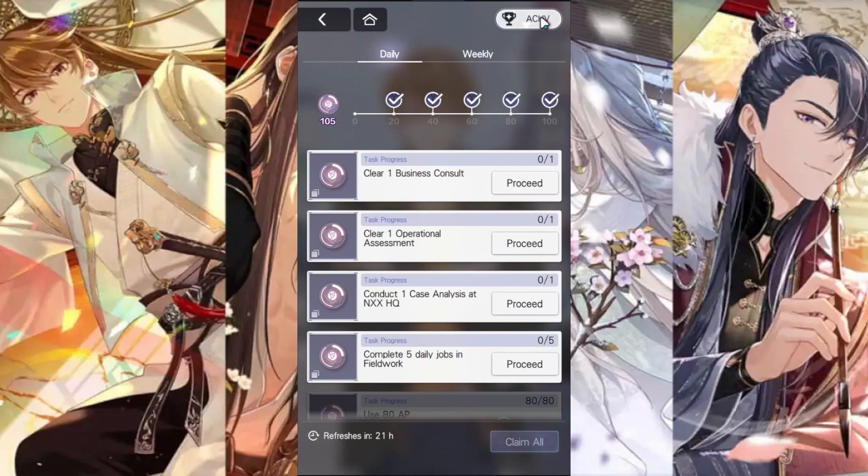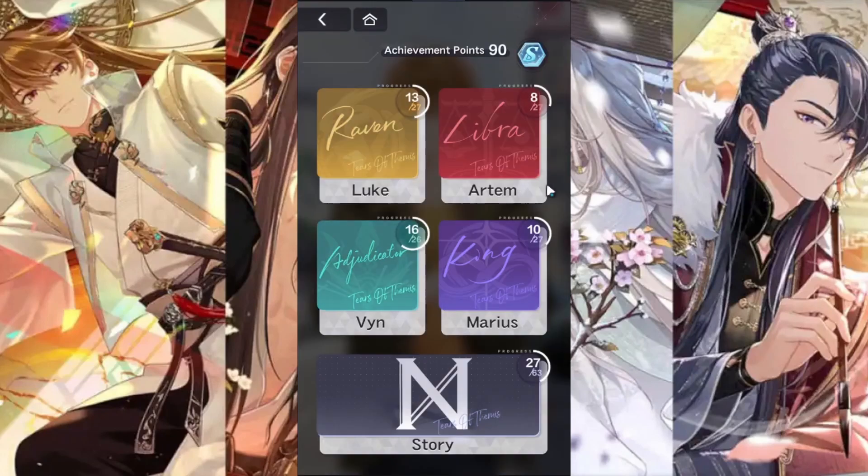To access your achievements, go to your tasks — you have your daily and weekly — and click on the achievements tab. Here you're going to find individual character achievements as well as story achievements.